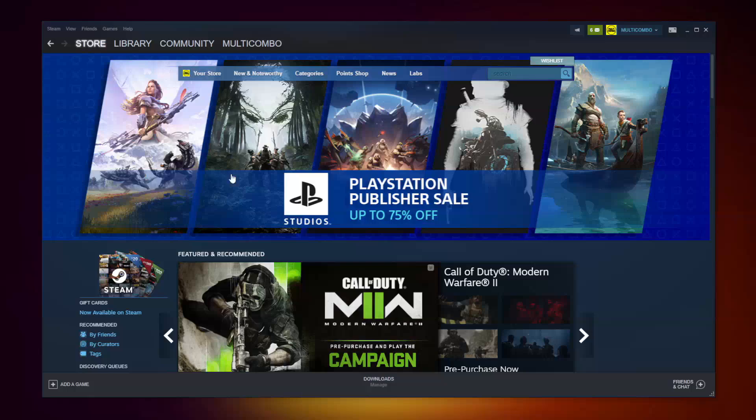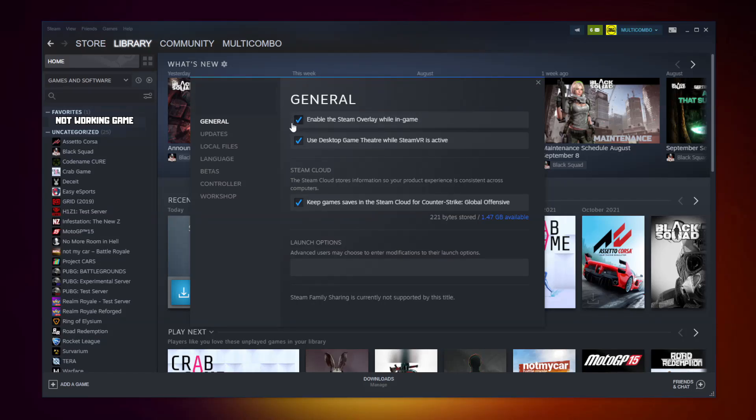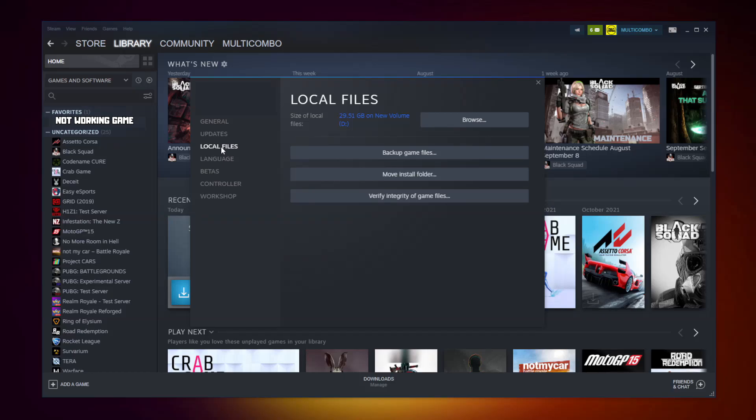Open Steam. Go to the library. Right click your not working game. Click Properties. Click Local Files. Click Verify Integrity of Game Files. Wait. After completed.